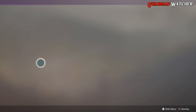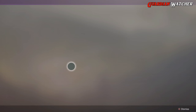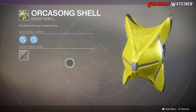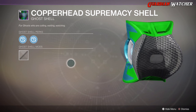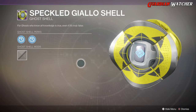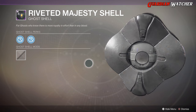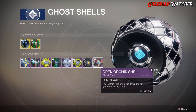Then we have Palm of Gold Shell, Waiting Caskets Shell, Orca Song Shell, Copperhead Supremacy Shell, Speckled Diallo Shell, and the Reverted Majesty Shell — that looks pretty badass, would have been cooler if the spikes were on both sides front and back. And last but not least, we have the Open Orchid Shell.